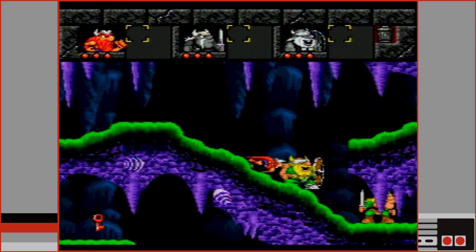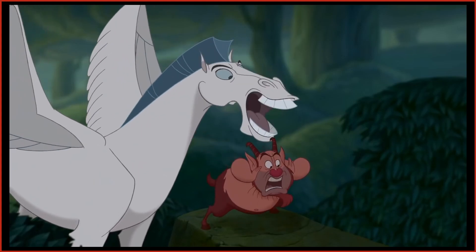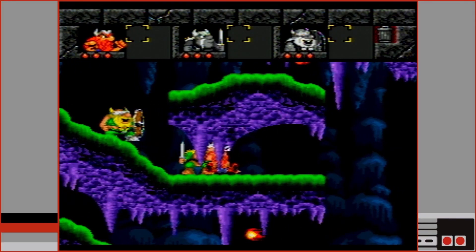The next obstacle is a stone wall. For this, we need Erik. Erik must have been training with Hercules because his way of dealing with walls is ramming them at full speed to knock them down.